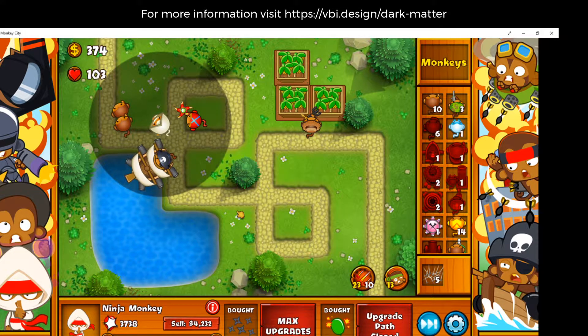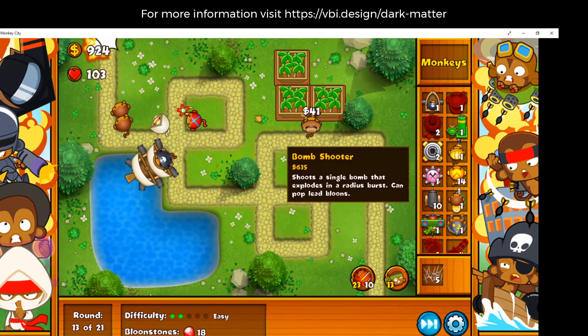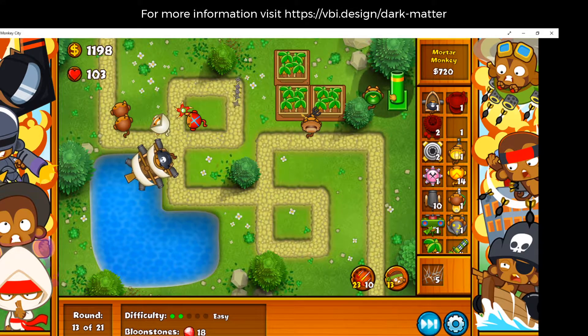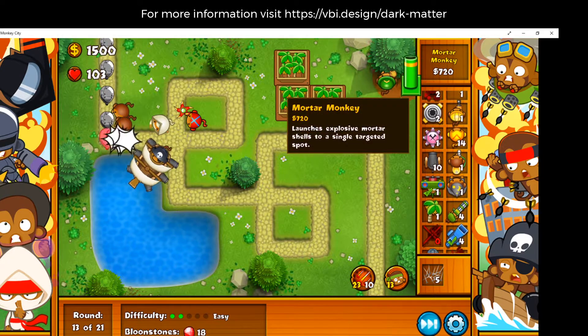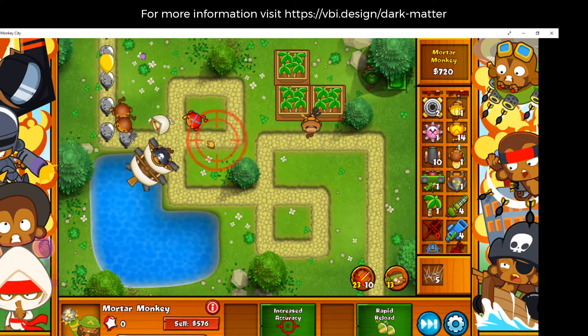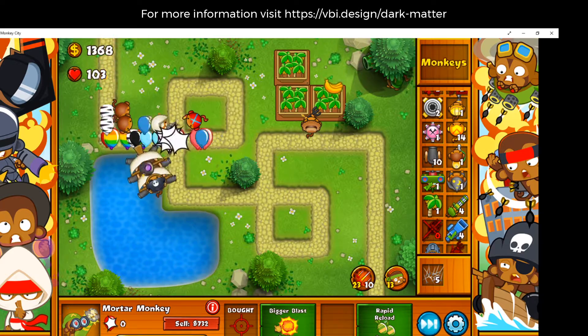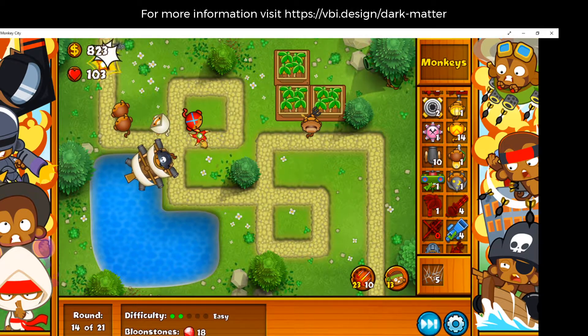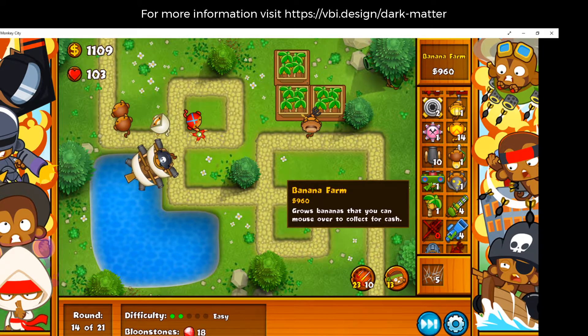Now I throw five shurikens. I'm also gonna get my little friend. Make sure leaks are not a problem. We're just gonna rain down nukes from over there.